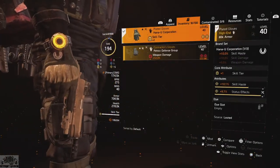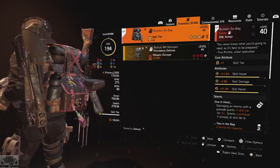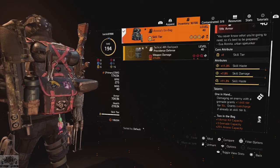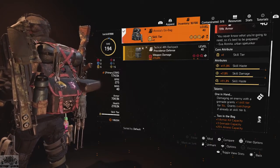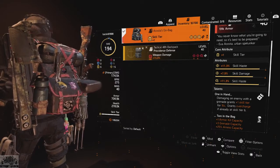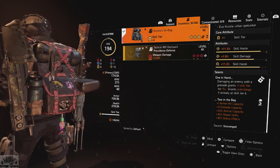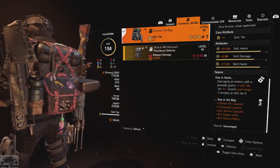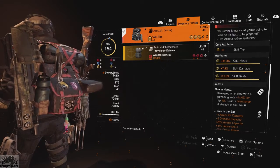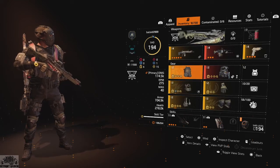With our gloves, we got a One Piece Hand of You for the one piece bonus of skill haste — again, skill haste and status effects. Our backpack is the exotic Acosta's Go Bag. This is really cool in a couple ways. One is the main talent: damaging an enemy with a grenade — which actually just means throwing a grenade — will activate the One in the Hand skill, granting plus one skill tier for 15 seconds, or overcharge if we already have skill tier 6. We already have skill tier 6, so we're going to be getting that overcharge. The other talent, Two in the Bag, gives us plus three grenades and another 10% status effects.